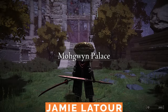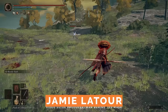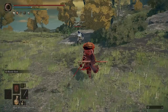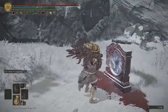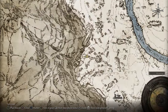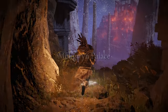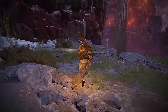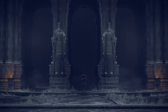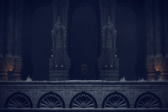To get your hands on this mask, you need to reach the Mohgwyn Palace region. I previously covered how to get here in my last video, and that's linked below in the description. But to sum it up quick and easy, you get here by either completing Varre's questline or using a portal found in the Consecrated Snowfield. Where we need to go is this big, bloody lake. It's easier to get here by using the Snowfield portal, as it will warp you near a site of grace that's close to the shore of the Blood Lake.